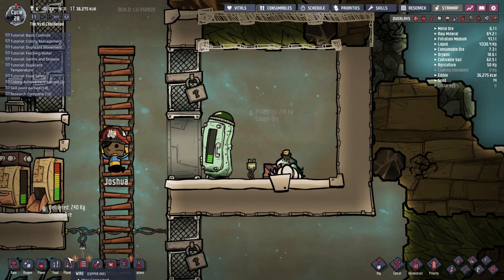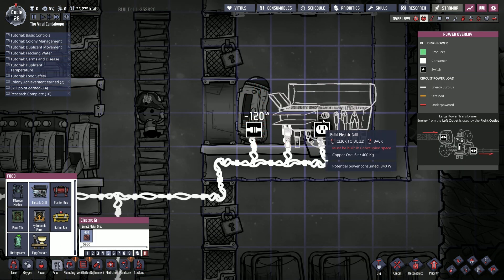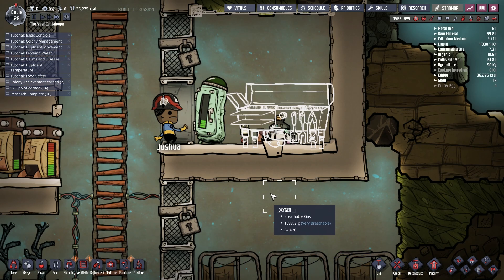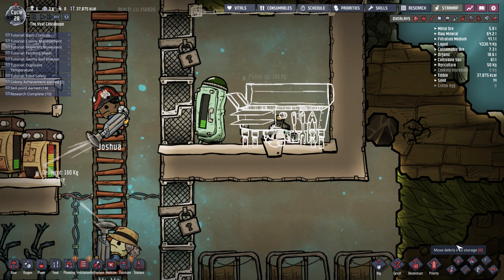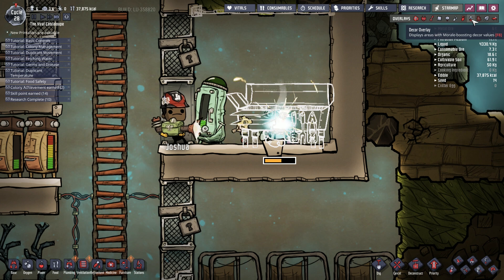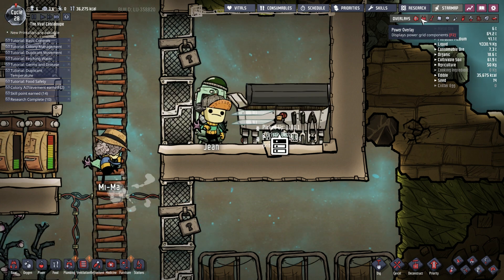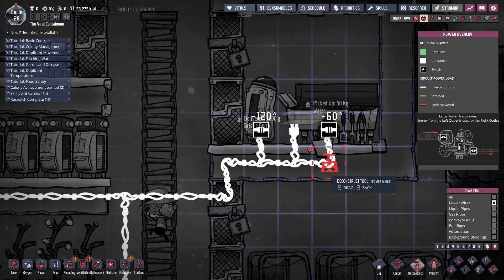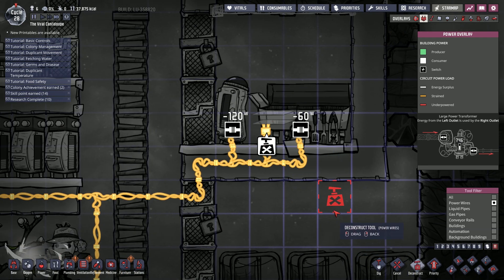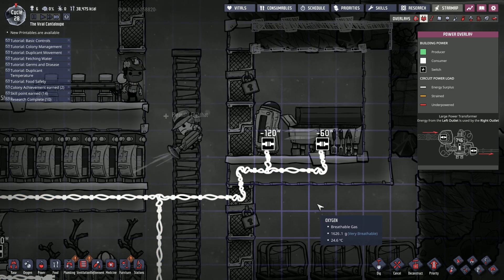Now we're going to get rid of that and build an electric grill. There we go. Then we're going to come to our wire view - power overlay there we go - and we'll click deconstruct on that bit of wire because it just isn't needed. There we go.